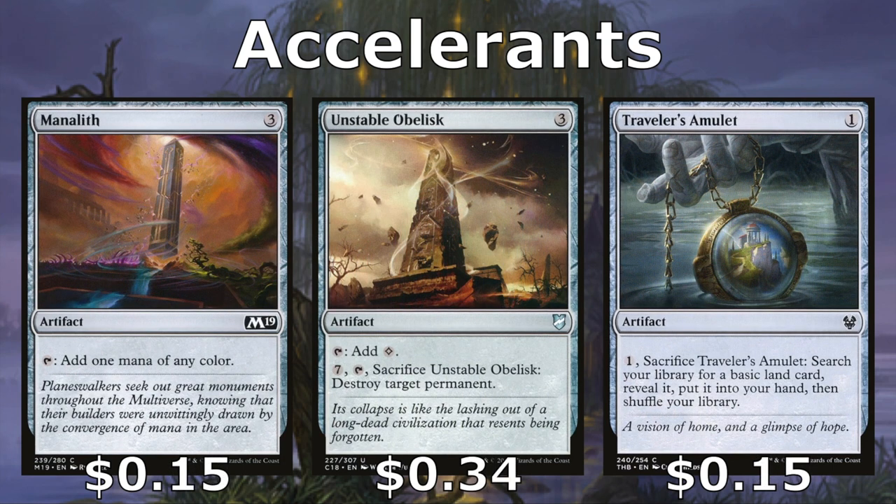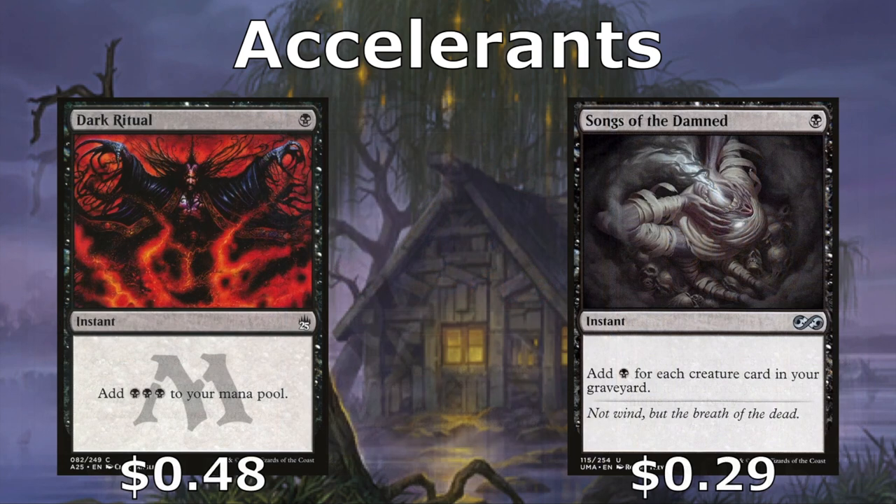Manalith allows us to tap for black. Unstable Obelisk taps for colorless, but later in the game we can pay seven, tap it, and sacrifice it to destroy any permanent. This is our only way to deal with enchantments or artifacts, so be selective about when you use it. We also have Traveler's Amulet — not a true accelerant, but it helps us fix our land drops. We can pay one to put it out, and when we need that land drop, pay one to sacrifice it and fetch a basic swamp to our hand. We also have a couple rituals: Dark Ritual and Songs of the Damned, which can give us a big tempo swing and allow us to get a big play in one single turn. Dark Ritual gives us two extra mana, and Songs of the Damned gives a variable amount equal to the number of creature cards in our graveyard — not much early, but a ton of mana in the mid and late game.